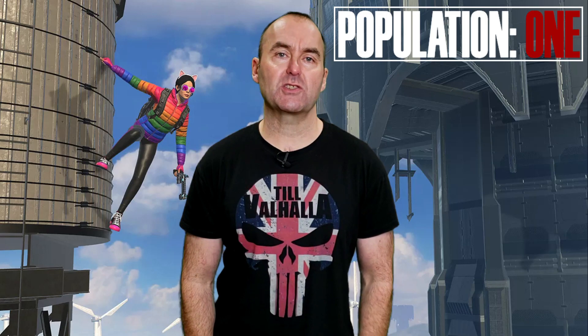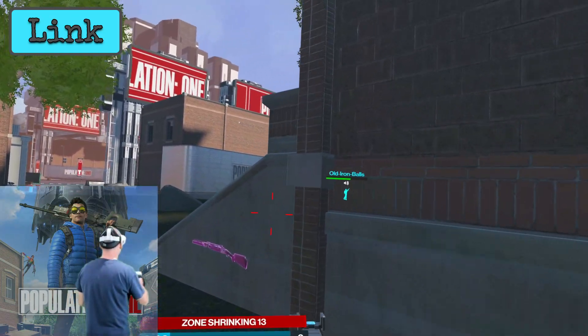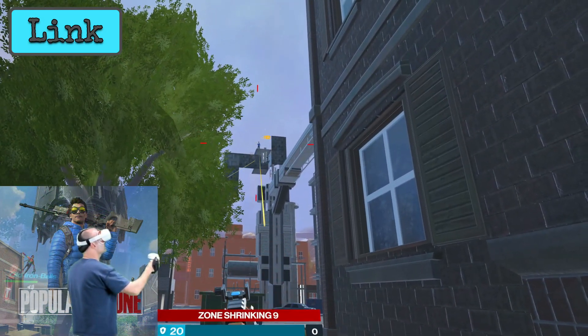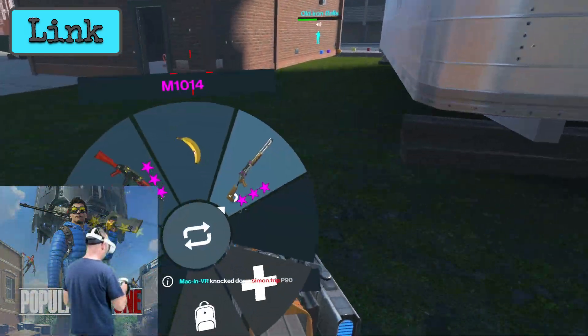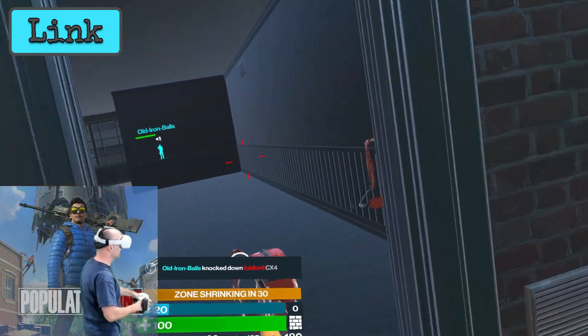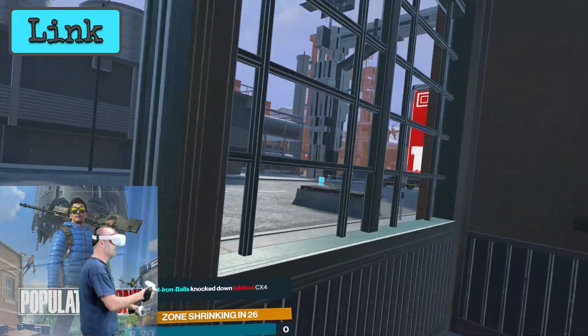Third into this fight is Oculus Quest 2 using the official Oculus Link cable. I'm running the PC VR version from the Oculus Store as the game is cross-buy, so if you buy it on Quest, you also get a copy for Rift and Rift S on PC, which is always nice. On PC, you can change the render resolution, which I've set at 1.7, and also the refresh rate, which I will have at its maximum 90Hz.